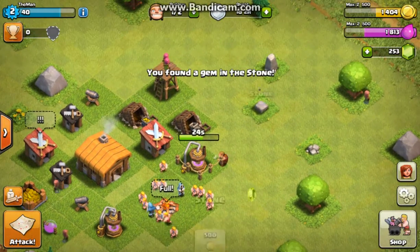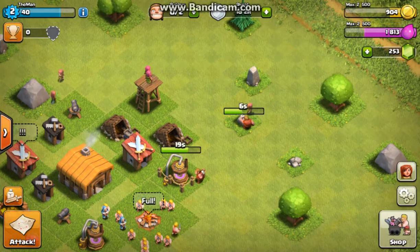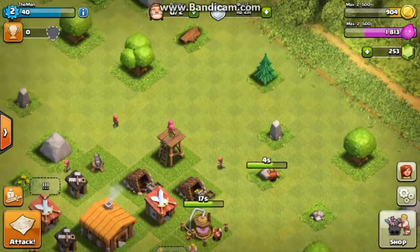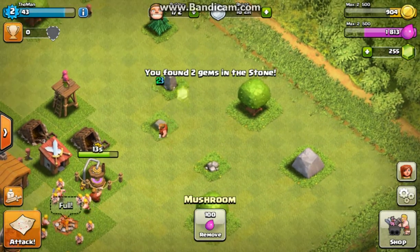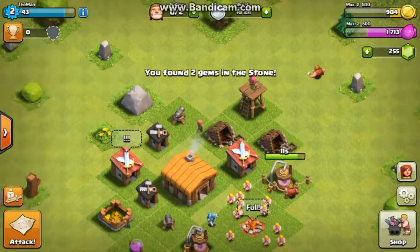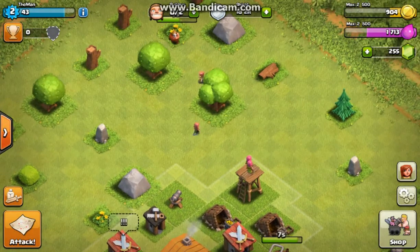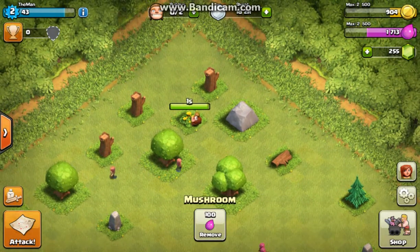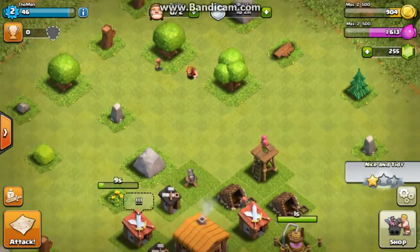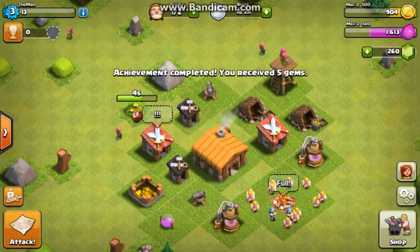Let's keep clearing some of these things so we can get our gold and elixir down a little bit before we attack again, so we don't max out on our storages — you can only carry 2,500, which isn't that much at all. I'm going to get rid of this mushroom. You get a nice and tidy achievement at level 3 — let's go ahead and accept those 5 gems.